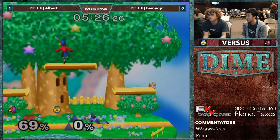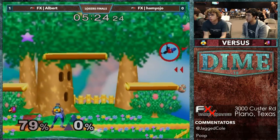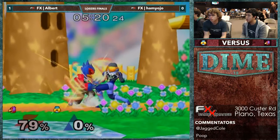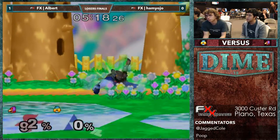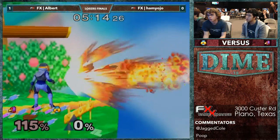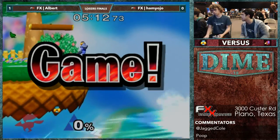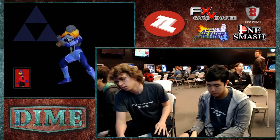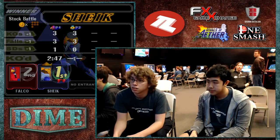Albert at the magic number — not anymore though. Great tomahawk by Hamlin. He just instilled that fear in Albert and capitalized. That's it. Give a shout out to Captain Youngblood — Youngblood is in the chat.